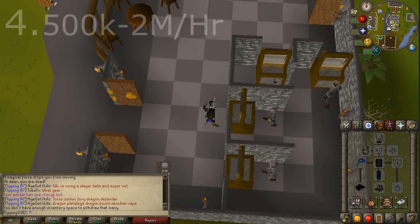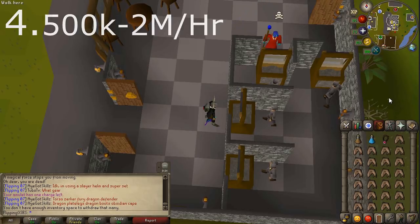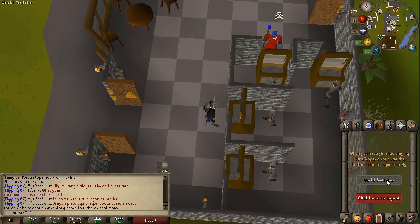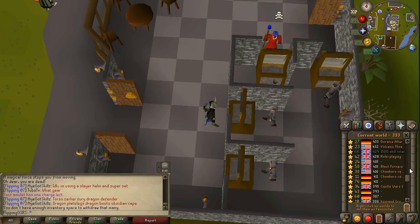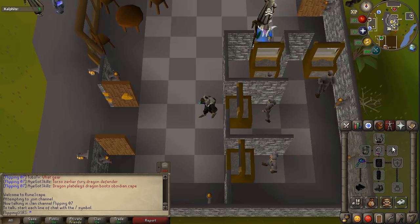Coming in at number four is going to be the Revenant Caves. The reason I'm putting this so low is because there are so many people there trying to kill you, so once this has been out a bit longer I think it's going to be even more viable. The money per hour here can vary quite a bit — minimum, if you don't get killed, you're going to get a mil an hour. What you want to bring is the most cost-effective gear possible: a blowpipe, some black d'hide, and an amulet of glory for the slim chance you'll be able to teleport out.